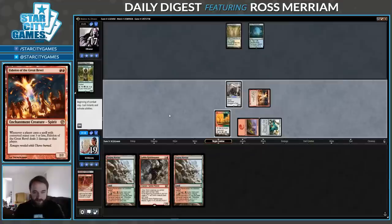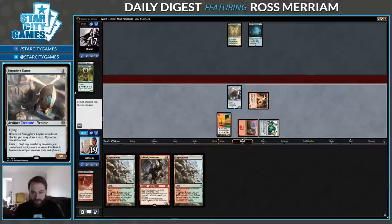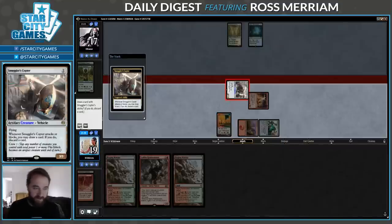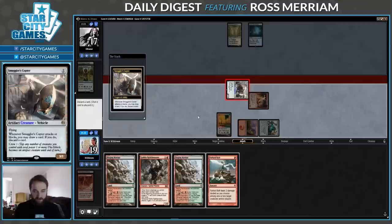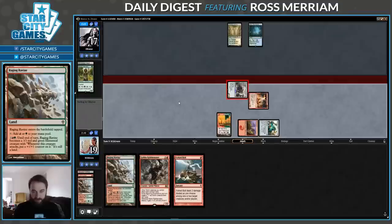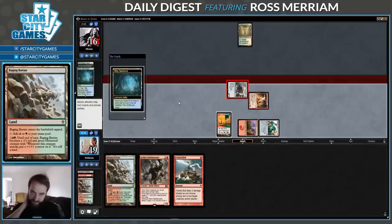I guess they just didn't have a 3-mana play. I would expect a Path then, but they're letting me attack. If they don't have a 3-mana play, then bolting the Hierarch is still quite good, because it means they're unlikely to have a play next turn — I'm getting a time walk out of it. Discard a land. Fork Bolt should be good in this matchup. I think they're just getting a tap dual land here and saving some time.